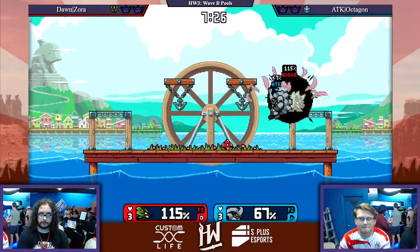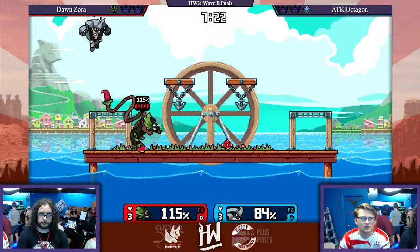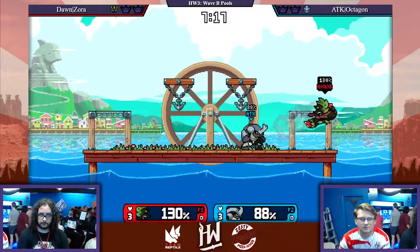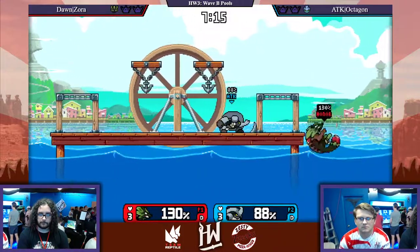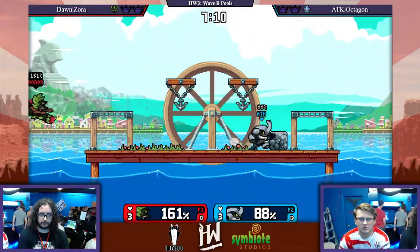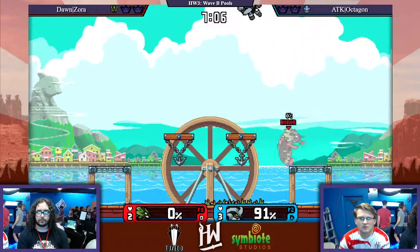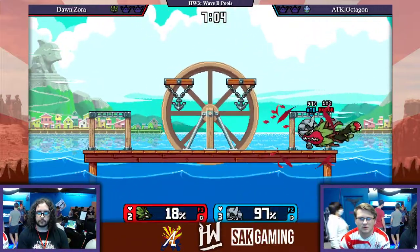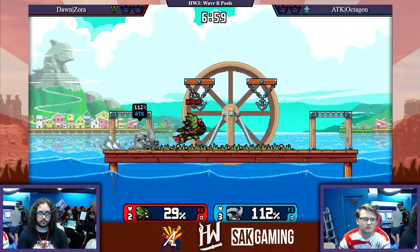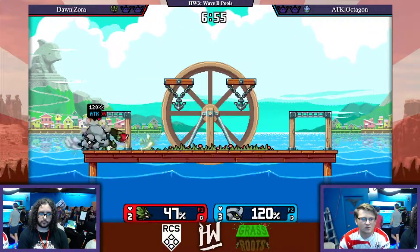Once Octagon gets stage control, he really thrives on his edgeguards. His pitfalls are very dominant towards any character with a questionable recovery. Octagon's here - he's not able to convert properly, but he is going to take that first stock. Octagon just drops that rocket as soon as he gets it. That's a really good tactic - you want to bait him to think you can take me offstage with the rocket, but nope, it's gone.